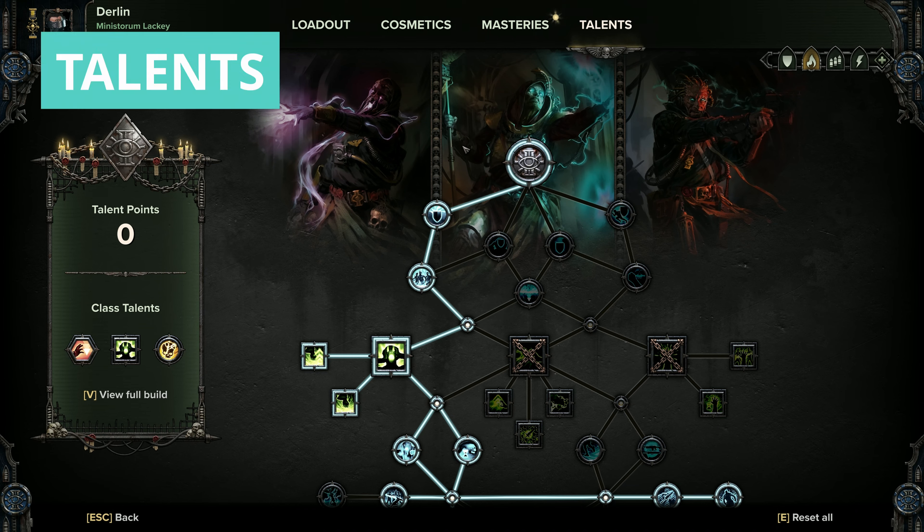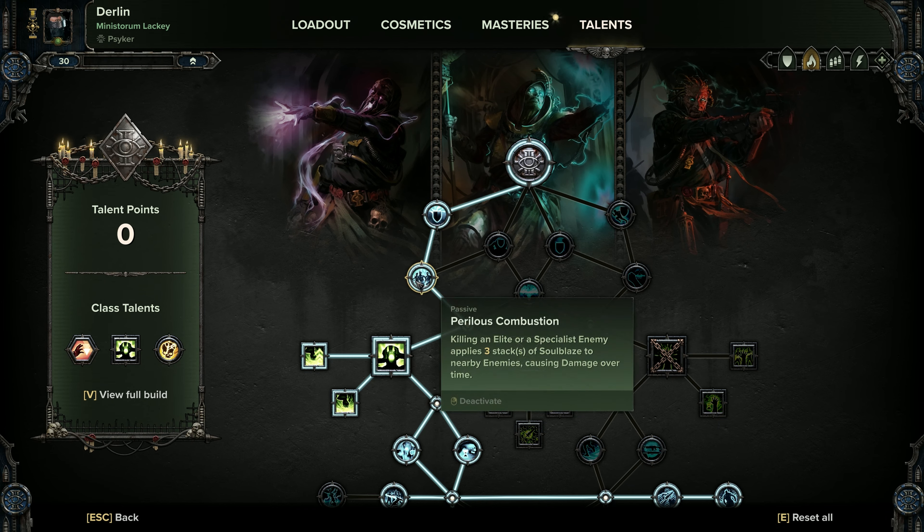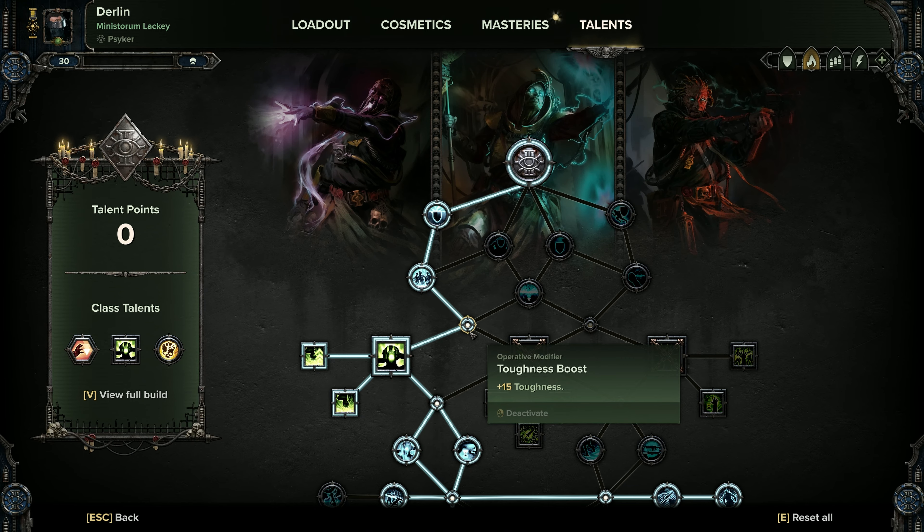Going on to the talents, it's a very similar build to last time with a few changes. First, head down and get Soul Stealer — we're going to be doing a bunch of warp damage and it's the only way we're going to regenerate toughness. Then get Perilous Combustion, which applies some Soulblaze to nearby enemies, linking with brain burst to kill things — really useful in crowds. Then get your toughness boost.